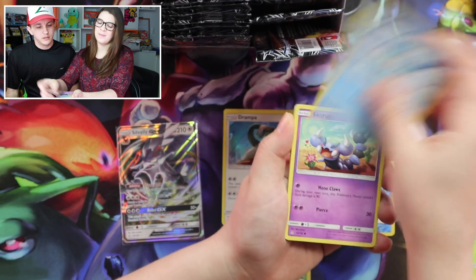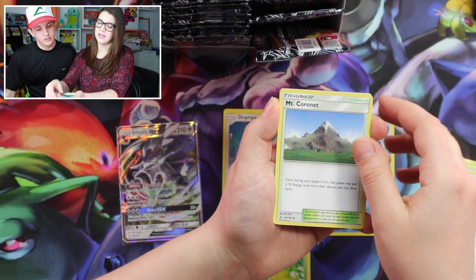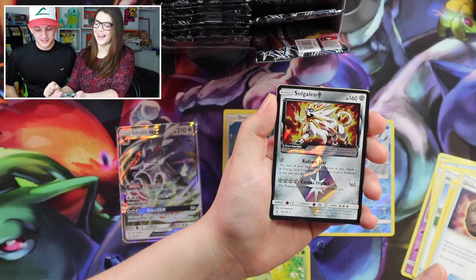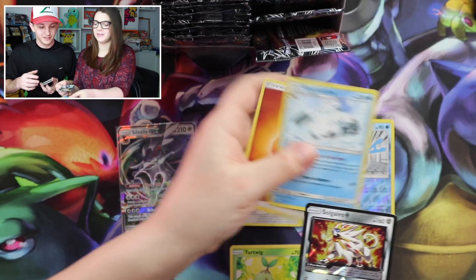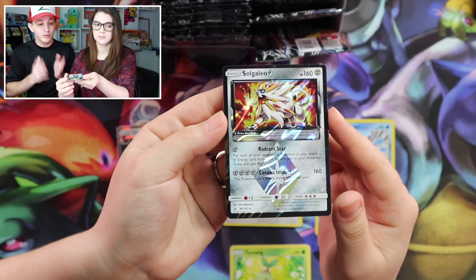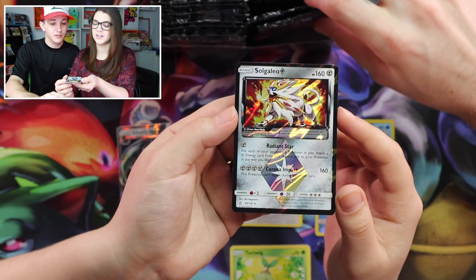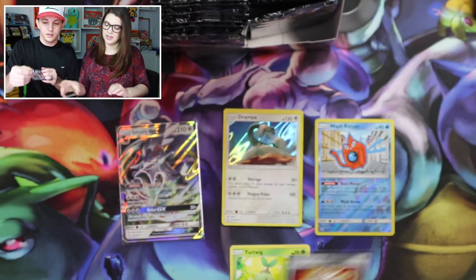Dwebble, Piplup, Skorupi, Stunky, Yungoos, Mount Coronet, Rotom, Unidentified Fossil — our first Prism! A Solgaleo Prism! Very awesome. And you can get an Ultra Rare too. So that is the new thing in these sets — you can get a Prism card with the Ultra Rare, because it's actually in the reverse slot like the BREAKs were. Solgaleo Prism — pause if you want to read. That's our first look at it.